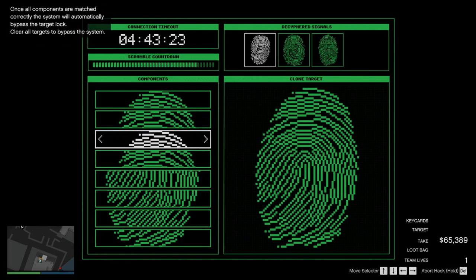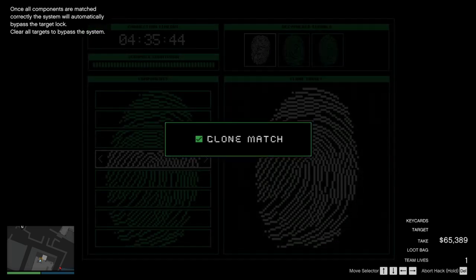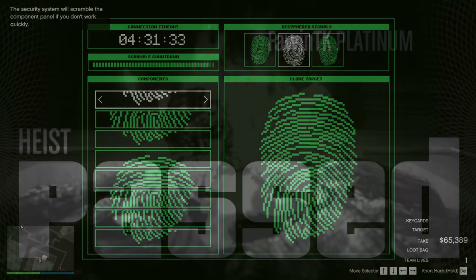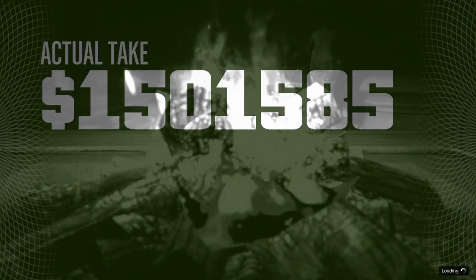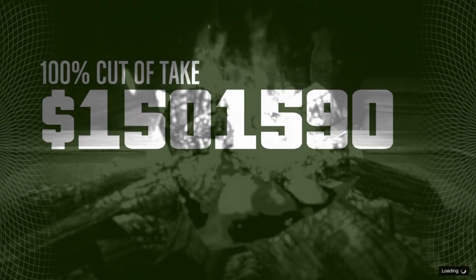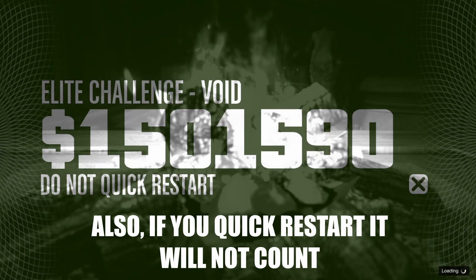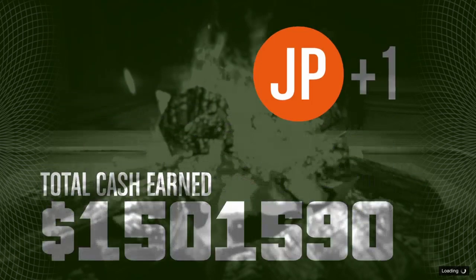Another tip to make an extra $50,000 at the end is to complete the elite challenge. Most elite challenges for past heists were quite difficult, but this one is a lot easier especially if you're running solo. There are three things you have to do: finish in under 15 minutes, fill up your loot bag completely, and don't fail any of the hacks. If you do all that you will get the elite challenge bonus and an extra $50,000 added to your total at the end.